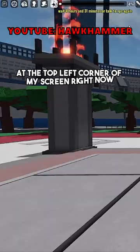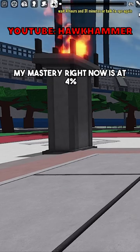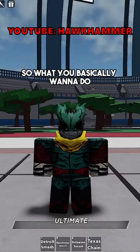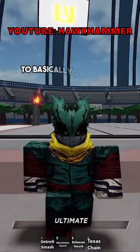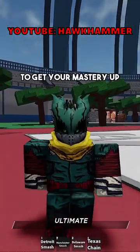If you take a look at the top left corner of my screen, my mastery right now is at four percent, which means I haven't unlocked the Master Green Hero yet. What you basically want to do is invite your friends or other players from the Discord server for the game to join your private server, and then defeat those players to get your mastery up.